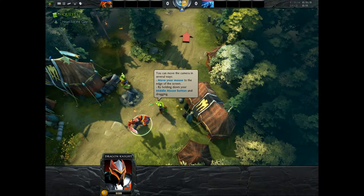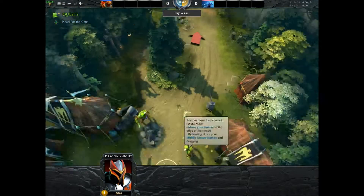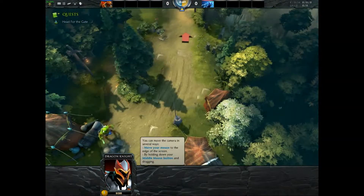To move in the game, you put your mouse to the edge of the screen and you can move. Or you can hit the middle scroll button and move your mouse that way to be more precise. I like that better.